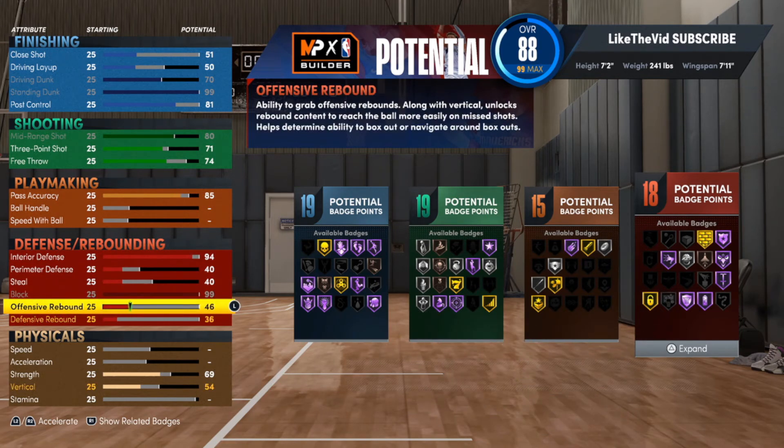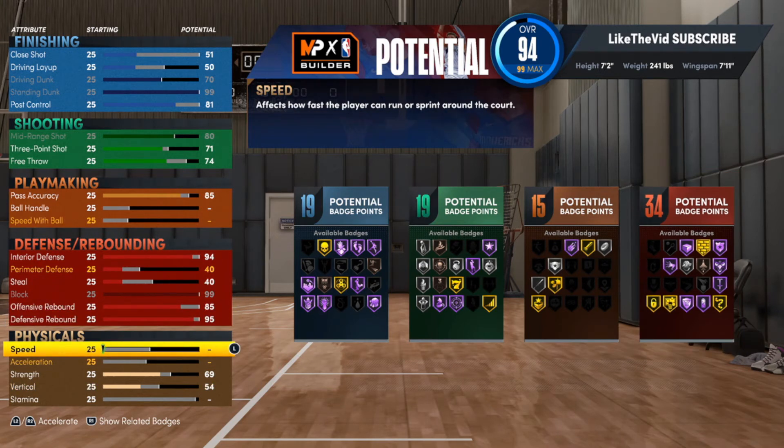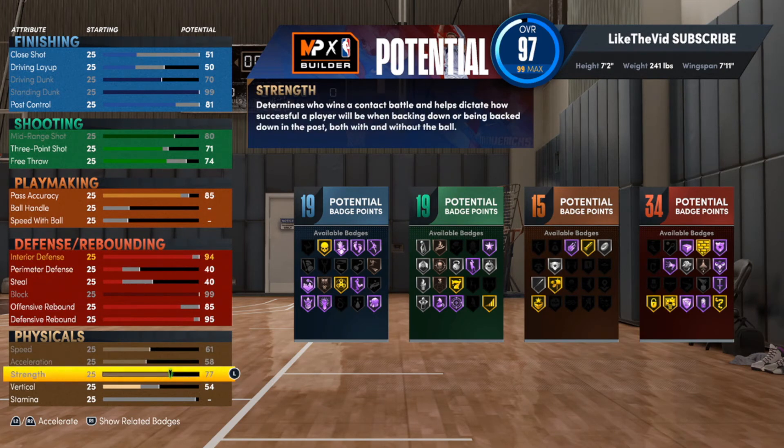Block is maxed all the way up. Offensive rebound I'm going with 85 — I don't feel like I need to max it out because on the offensive end I really don't plan on being down there. This is a pick-and-roll type build, so a lot of times I'm out on the perimeter and may not even get to the offensive rebound. Defensive rebound I'm going to 95. I don't think you need Rebound Chaser at Hall of Fame level — I don't feel the difference.